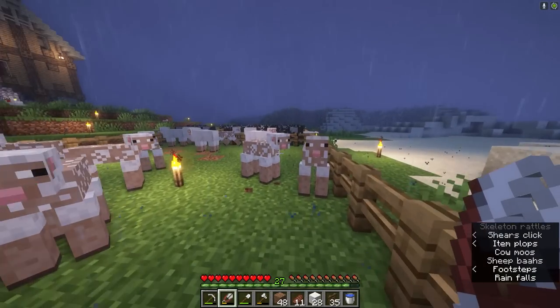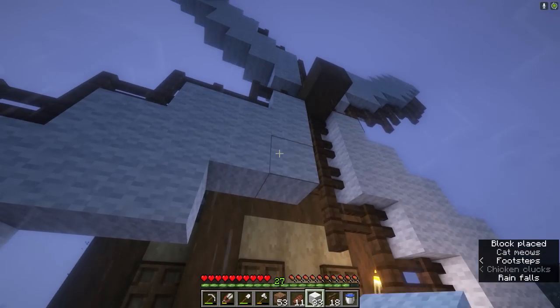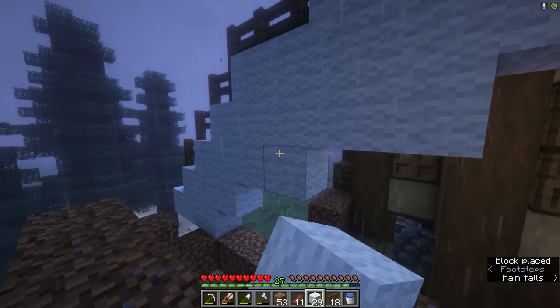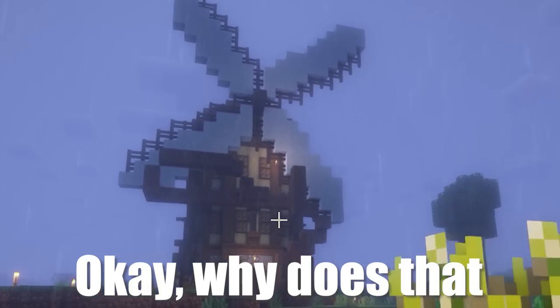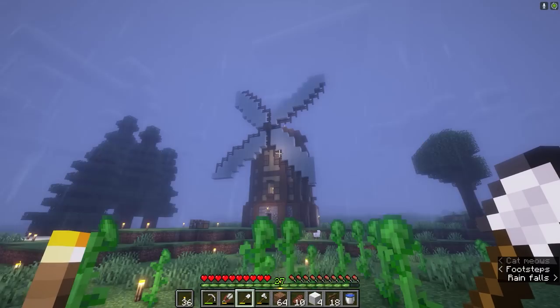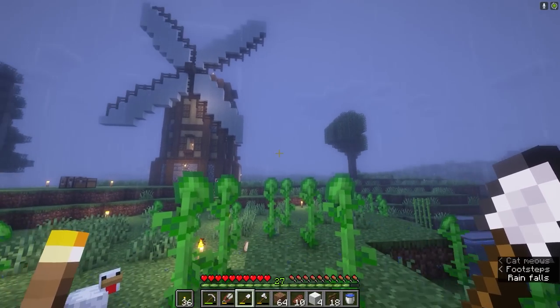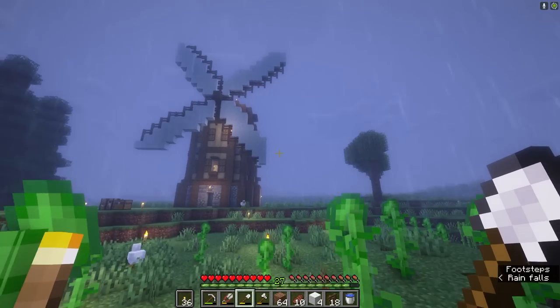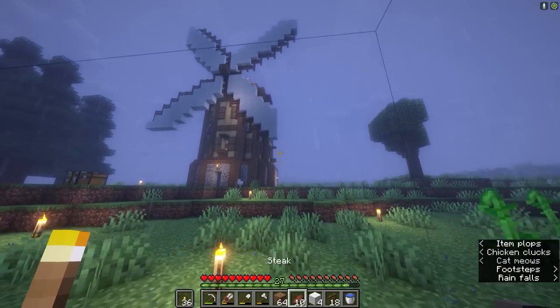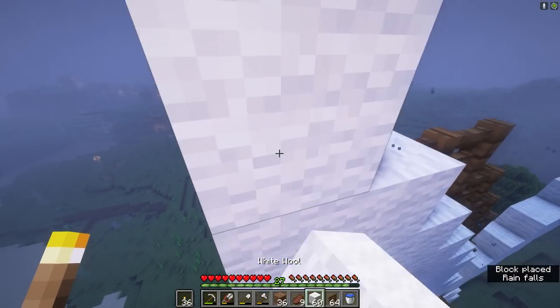I need to do this the opposite way — get more wool. Definitely starting to look like something. I think we can at least add another layer to this so it's a little thicker. I'm gonna try and remove all of the scaffolding and see how it looks. I think that actually doesn't look too bad. Maybe I need to make it one wider on this side because it seems a little small in width. So I'm gonna do one more layer, then the final layer. There we go.